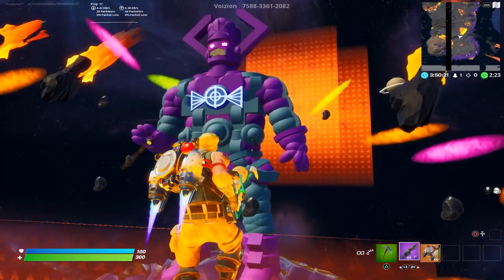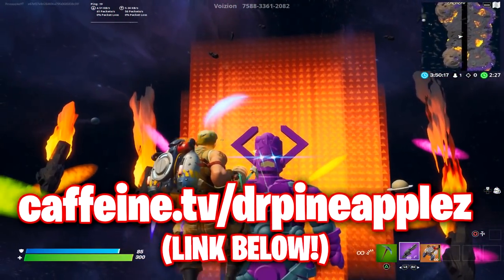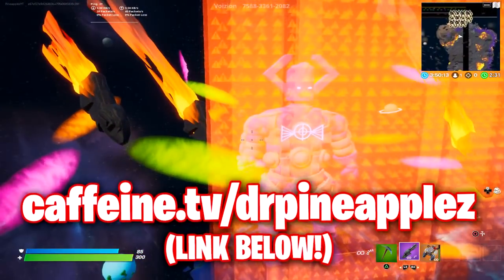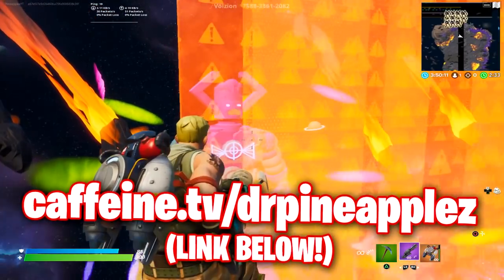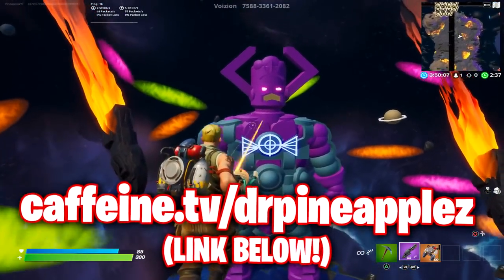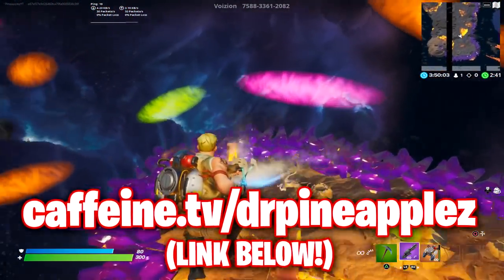You have to defeat Galactus at certain times, aim for certain parts, dodge different things with your jetpack, and then defeat the heralds once they come in to heal him. Very interesting gameplay, and I thought I'd share this because it could very well be similar to how the boss fight will actually go during the event.